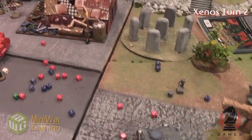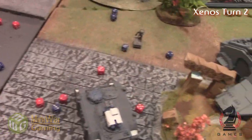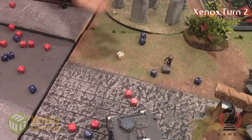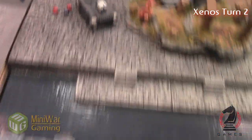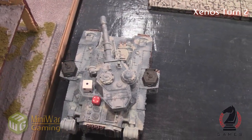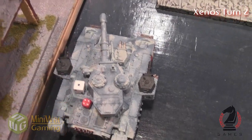Next Multimelta. Yeah, there's two Multimeltas. That's a hit — roll the pen. It penetrates. Roll. Oh, three. Weapon destroyed. Which weapon? The main gun again. Demolisher cannon. The main gun's already gone, so the Demolisher cannon is now gone.